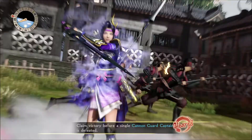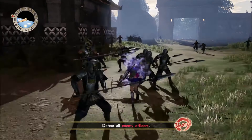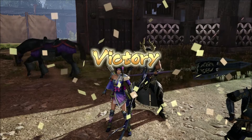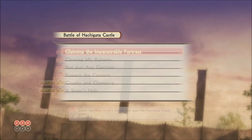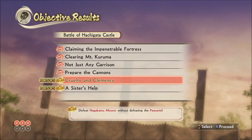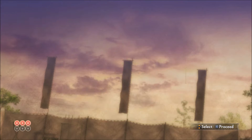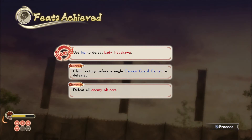Are you proud of me, daddy? There we go — I think we got all the feats. We didn't get to do all the stratagems because they just didn't show up. But we claimed the impenetrable fortress, we cleared Mount Kuruma, we prepared the cannons, we crueltyed and clemencied, and we assisted. Damage sustained by wards — like, what did you want from me in this game? As long as we got all the feats, I'm happy.